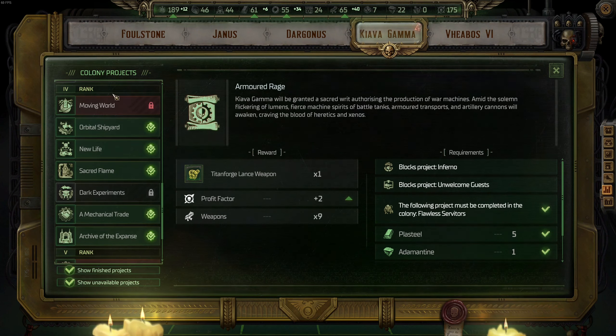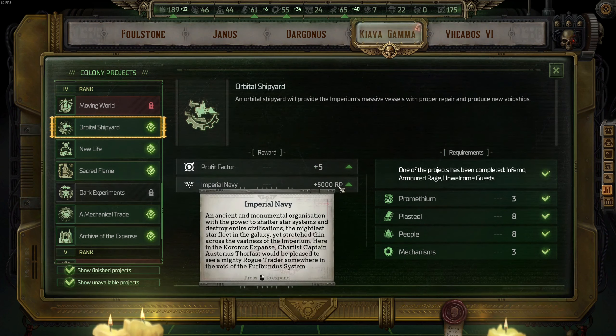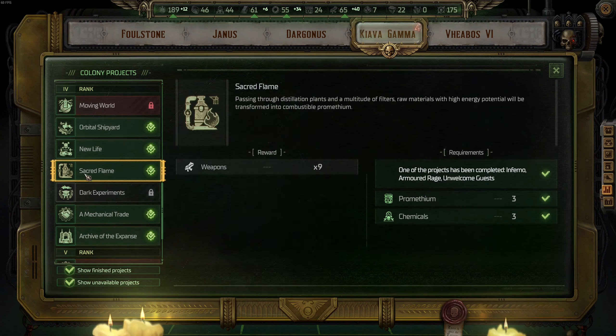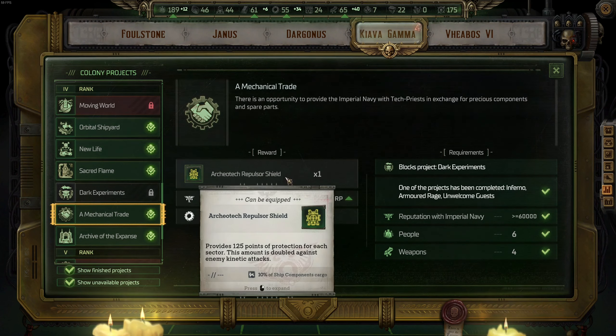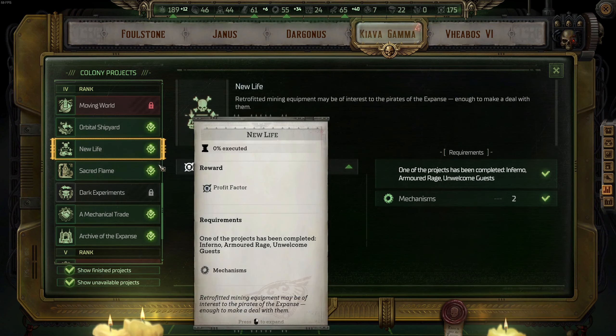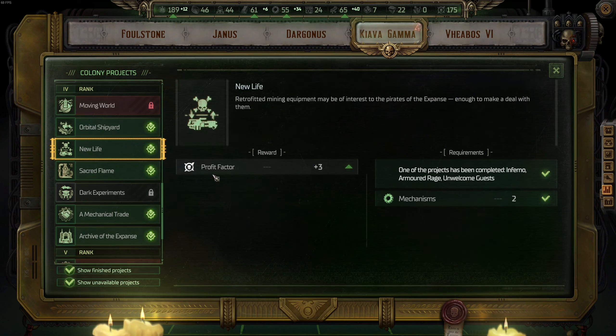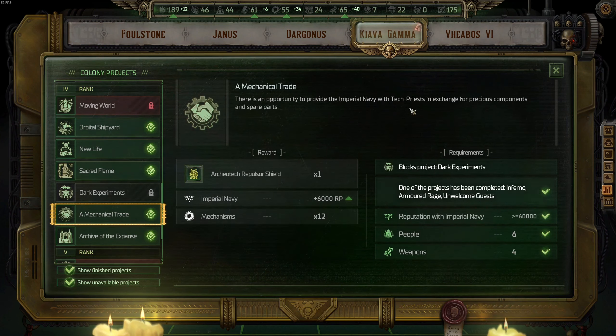For tier four upgrades on Kiava Gamma, the most important one to get immediately when available is Orbital Shipyard — again, we want Imperial Navy points. After that, the most important one is Mechanical Trade for the Repulsor Shield. Then opt in for the Archive, and then upgrade Sacred Flame and New Life. Remember, on tier four: Orbital Shipyard first, then Mechanical Trade.